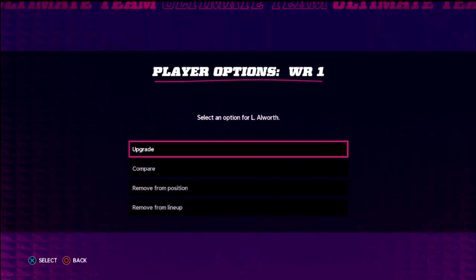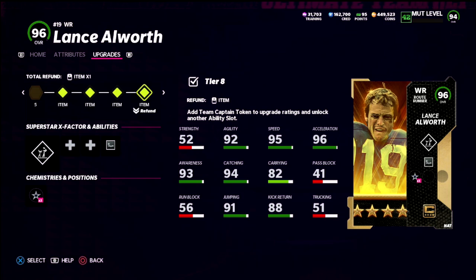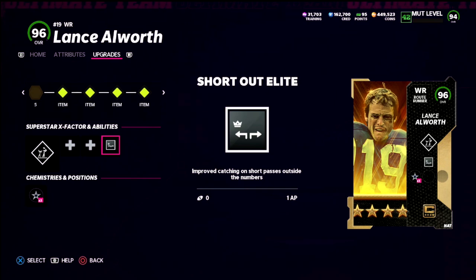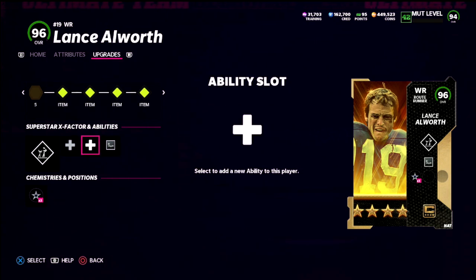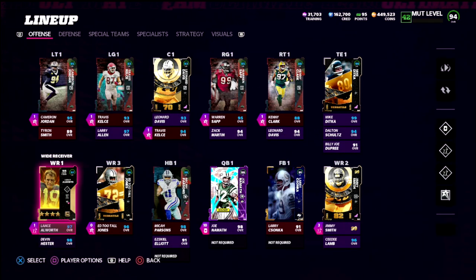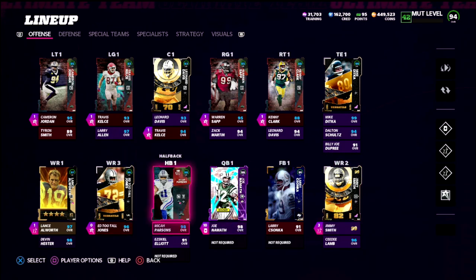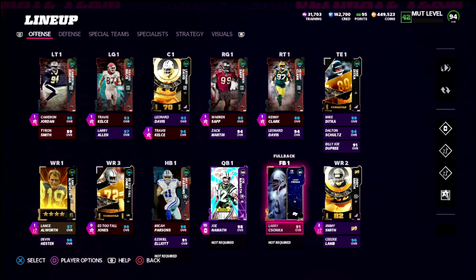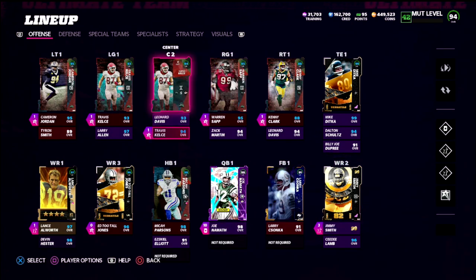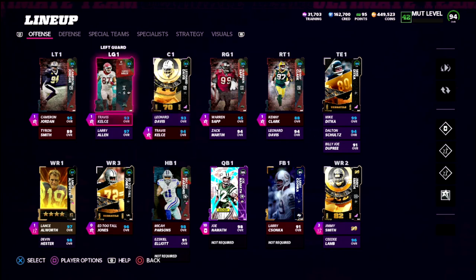My outside guy is Lance Allworth. I could easily switch Jimmy Smith and Lance Allworth if I wanted. I just have Short Out Elite on Allworth — that's all you really need. It gets him really good cuts and good win animations. For the types of routes he runs, Short Out Elite is all you need. If I was going to do anything different, I'd put Jimmy Smith with Route Tech inside and Ed with Deep Out Elite on the outside.